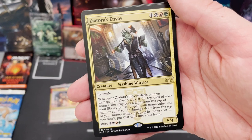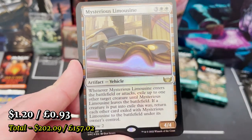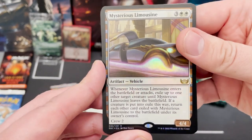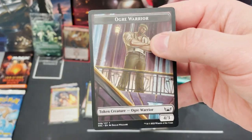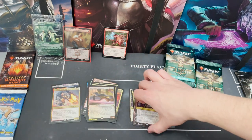We've also got Ziatora's Envoy — a viashino warrior you can blitz. If there's also a List card here, that would be incredible — I've never had a full rare pack. Mysterious Limousine foil with crew two. I really hyped myself up, but what a pack! Borderless mythic — just wow.